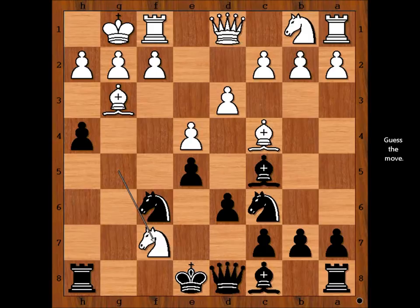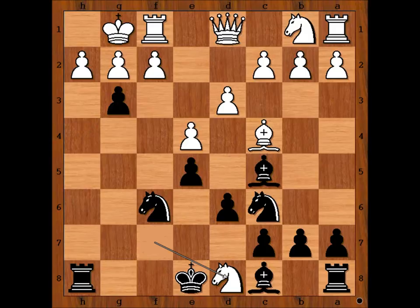Black to move — how would you continue? Well, the queen is a more valuable piece than the rook, so queen to e7 comes to mind. Do you agree? Queen to e7 looks like a sensible move — better to lose the rook than the queen. But this is another move played in the game. Steinitz played the unthinkable.